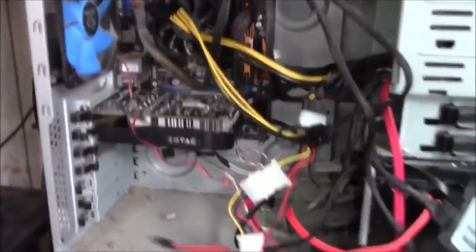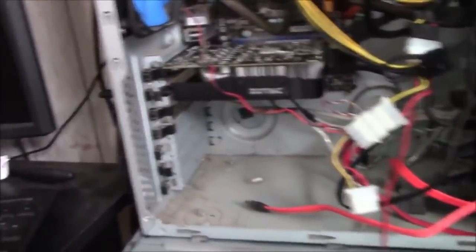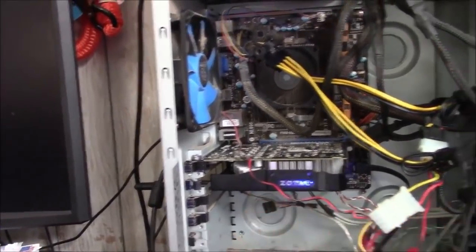Alright, I threw the Zotac 1050 Ti into the other system — this is the one that hadn't been powering up before. Hopefully it'll power up here. The fan is spinning, I've got the display plugged in... and we got a display! So that's weird — does that mean my PCI slot on the other system is potentially burned out? This thing is vibrating like crazy with that broken fan blade.